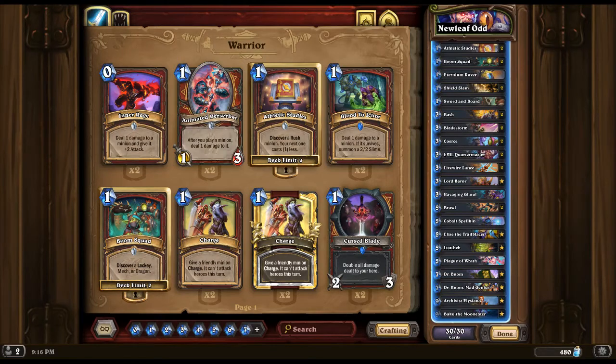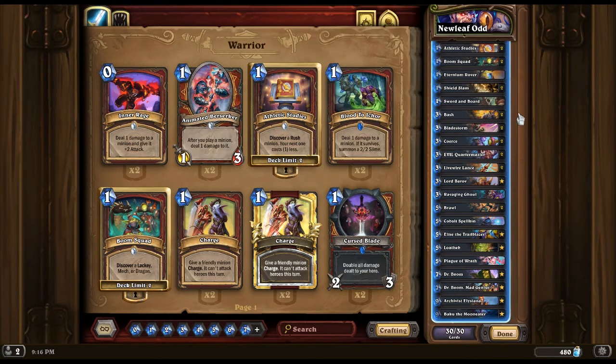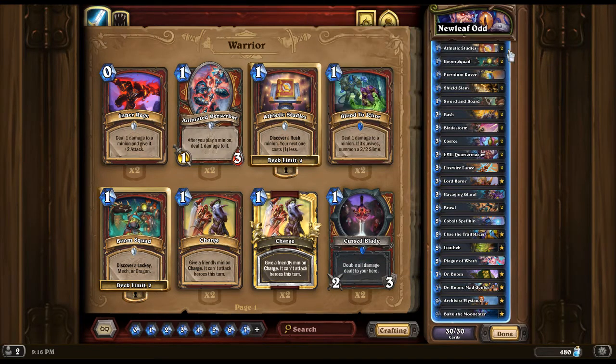Hey, what's up guys, this is New Leaf. One of the decks I've been hearing a lot of talk about in Wild recently is Odd Warrior. I didn't think Odd Warrior was in a good spot, but come to think of it, it's actually in a better spot than most people would think for Wild, because it's definitely a really great deck against aggro — you don't have to worry about aggro for the most part.